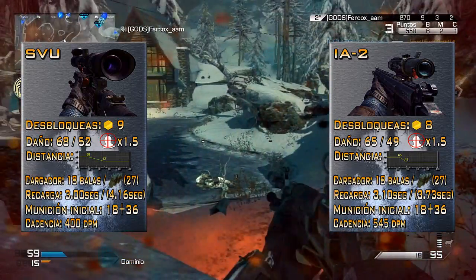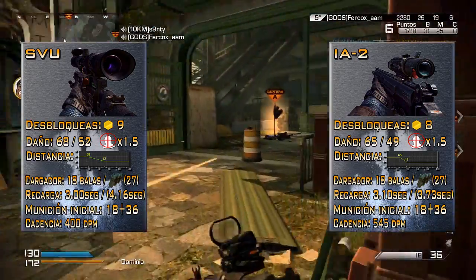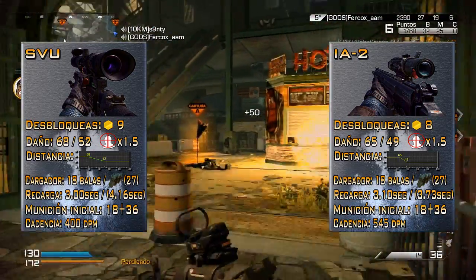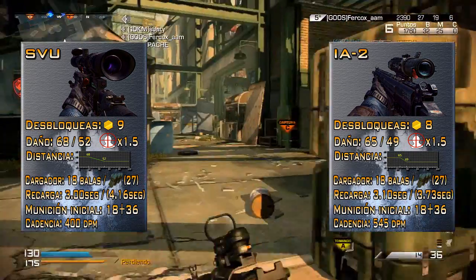Moving on to the topic of distance: as you can see, in both cases, starting from 20 meters, your maximum damage begins to drop, and from 40 meters, your minimum damage drops all the way to infinity.